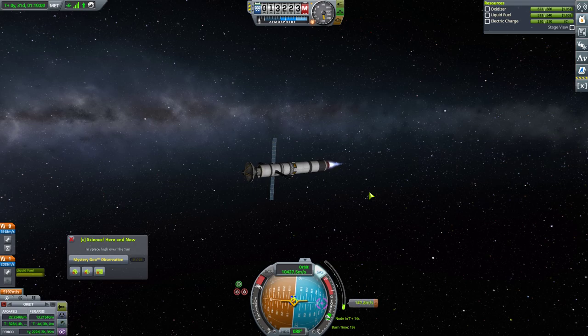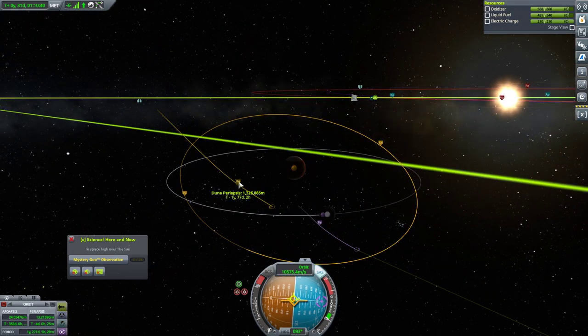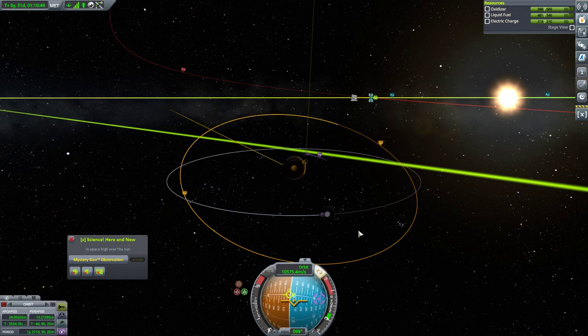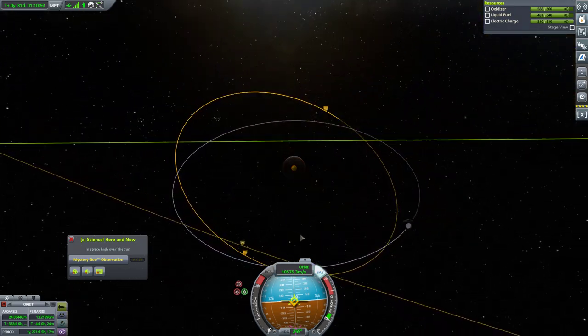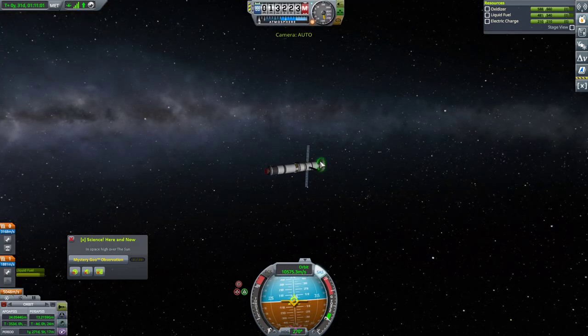We need to make sure we really nail this and get it pretty close to where we want to be. The node is drifting slightly. We want to be a little retrograde from here. That is acceptable — I can work with that. That is a year away; it'll take us a year to get there.